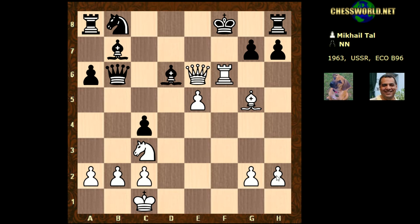Rook takes f6, absolutely forcing g takes, and then checkmate — the queen and bishop elegantly coordinating. A very very beautiful, aesthetic game — one of the shortest I found in one of the great Mikhail Tal game collections, but one of the very rare ones where the opponent's name is kept anonymous, maybe for good reason. This was the Polugaevsky variation on a very bad day against the wrong sort of player. I hope you enjoyed this one — comments or questions on YouTube, thanks very much.